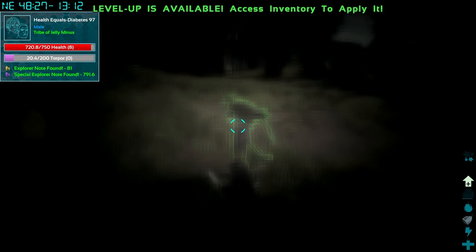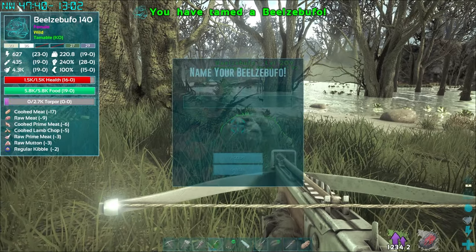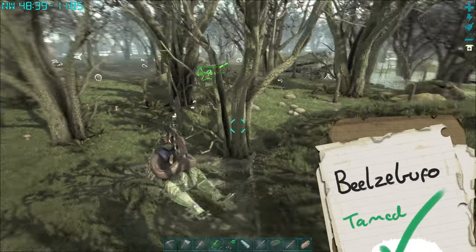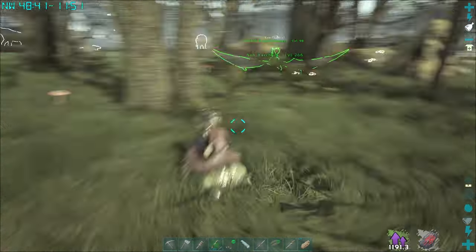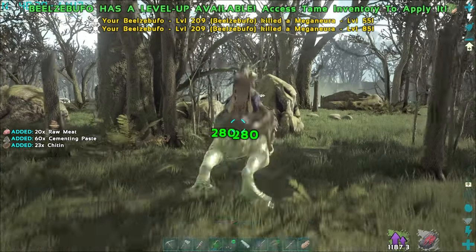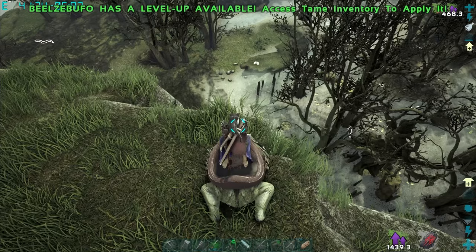Is the frog okay? Whereabouts is it? I can't see it. Oh, there it is — we got it. We're just looking for — oh, I found a swarm of little bugs right here. Do you want to eat them up? Get in my tummy, everyone. Hey, Capro! That is a 145 Capro.